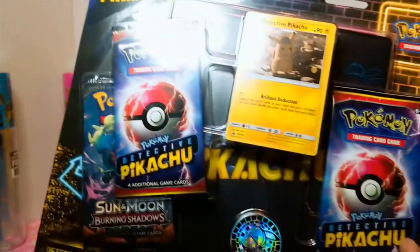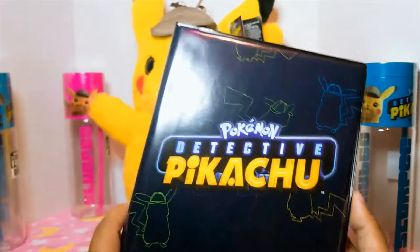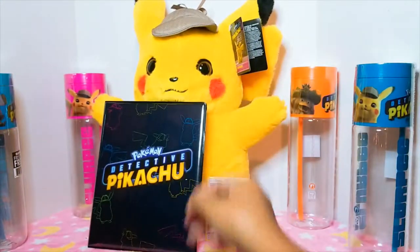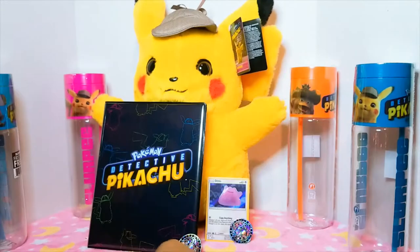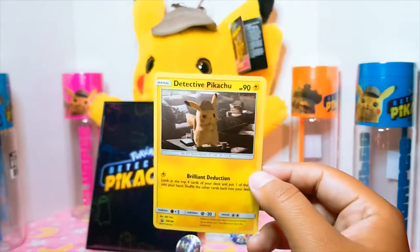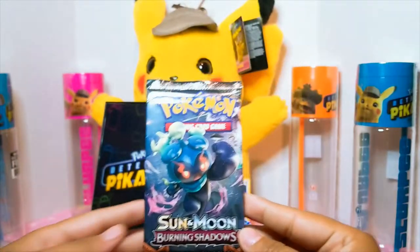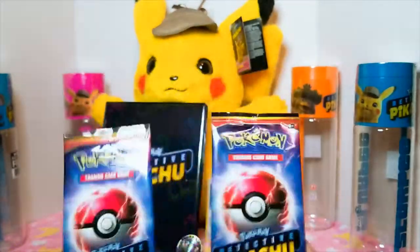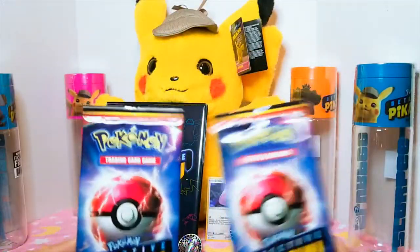And now the special case file from Target. The Detective Pikachu little mini binder for the cards. We got another metallic coin, a Detective Pikachu card, a Sun and Moon Burning Shadows booster pack, and two Detective Pikachu booster packs. We're going to be opening these two today, to hopefully get everything in the set.